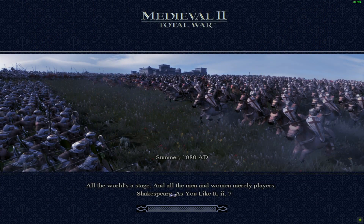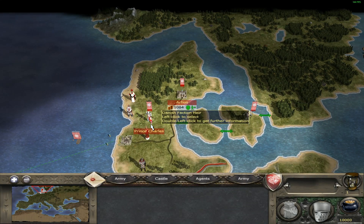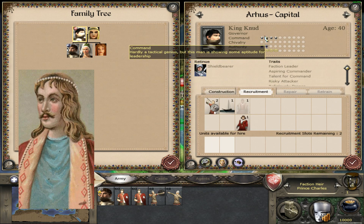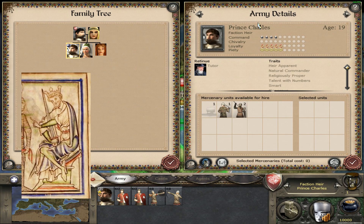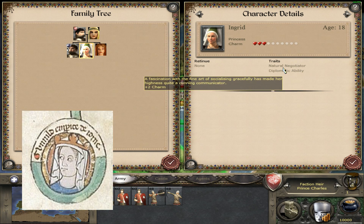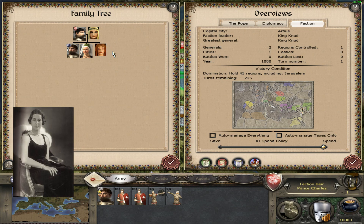All the world's a stage, all the men and women merely players — Shakespeare, As You Like It. We start and our king is King Knut, 40 years old, he has four stars. He's not so bad but not so good either. Our general and prince is Charles — he's religiously talented. And our princess Ingrid is quite charming.